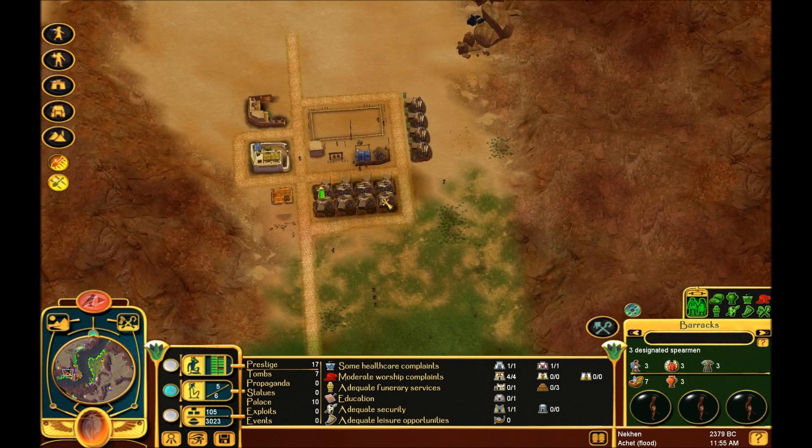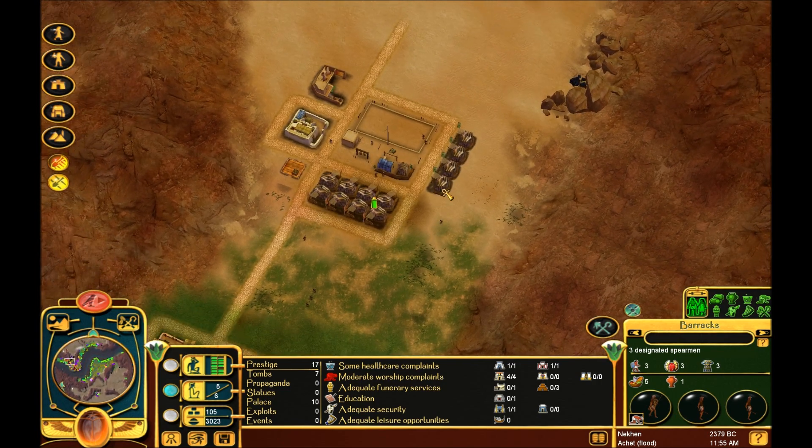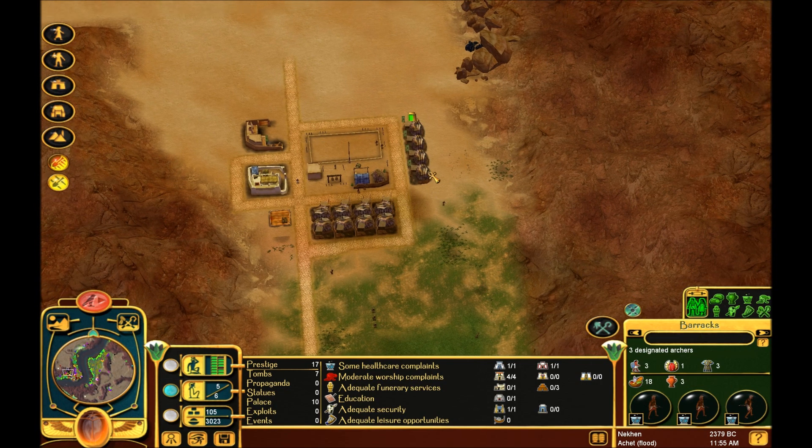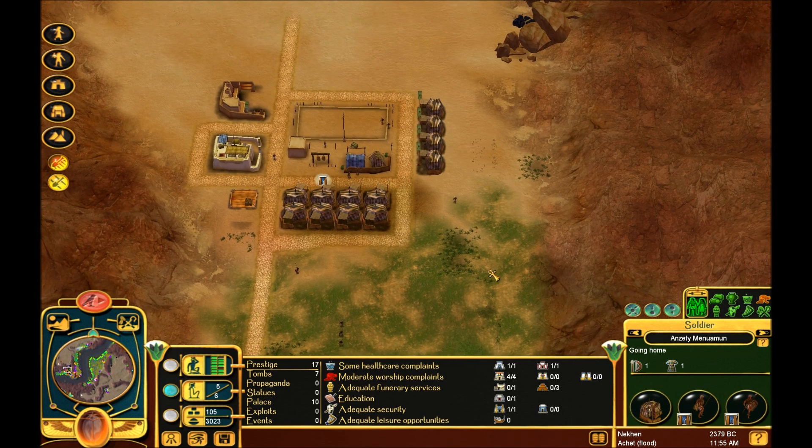All right, so here we go. All the barracks are built, they're fully stocked with guys. Almost all of them have weapons and armor, and a large portion of them are trained. We are missing, like, here - one set of soldiers doesn't have all their gear, but whatever.